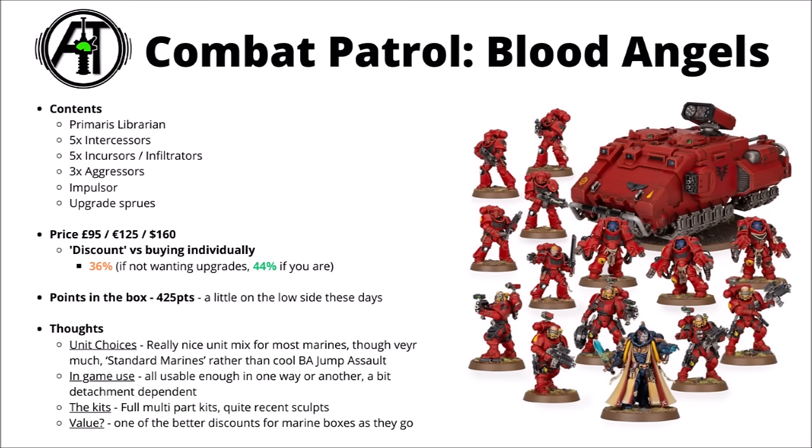The discount is okay — 36% off the model kits alone compared with buying separately, or 44% if you include the Upgrade Sprues, which get you custom shoulder pads plus a few other bits, though you could just use transfers for the shoulder pads. For points, after some Space Marine points cuts, it is a little light at around 400-500 points. It gets you some troops, infiltration units, hard-hitting Aggressors, and the standard transport. Infiltrators to deny enemy Deep Strike are particularly powerful for scoring objectives, while Aggressors are quite powerful in Codex Space Marines generally.